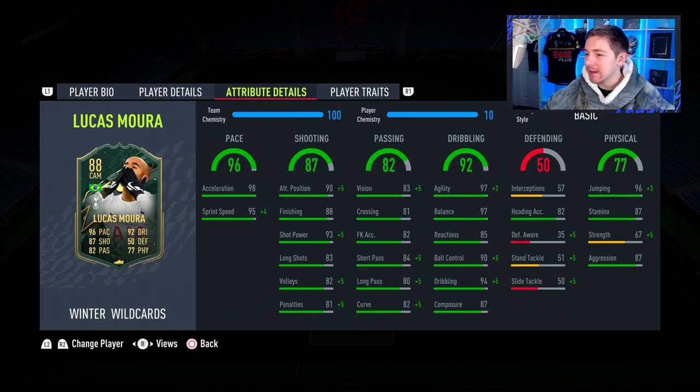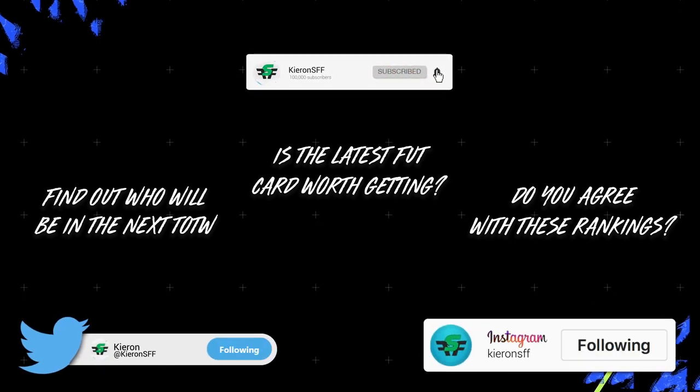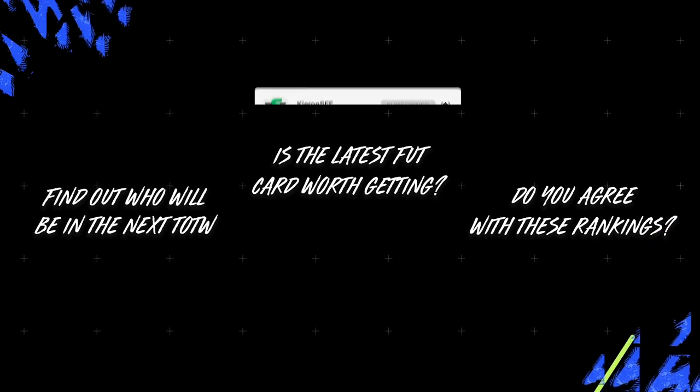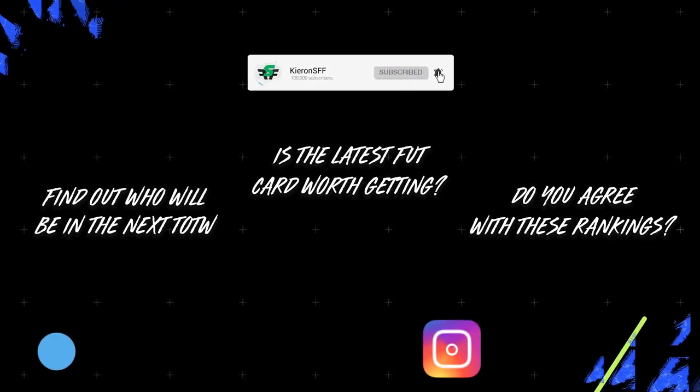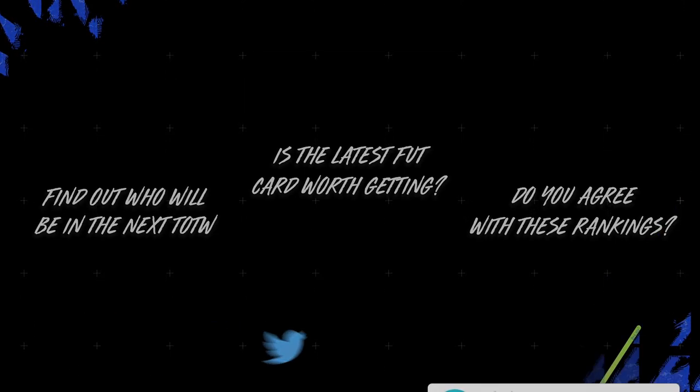If I'm picking between Inform Mane — who is around 370k — versus this Lucas who is much more expensive, I'm going with Mane. I do believe he is the better card in game. I know the stats don't actually suggest that — Lucas on his card has better pace, shooting, and dribbling — but in game Mane just felt better to me. So that would be my advice if you're looking for a Premier League attacking mid. Still a good card — I don't want to put it down too much because it's a usable item, but it doesn't represent good value for money. Those are my thoughts — leave a like, pop questions below, subscribe if you're new.